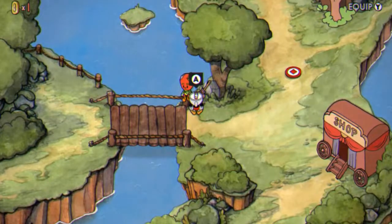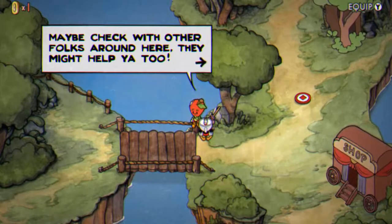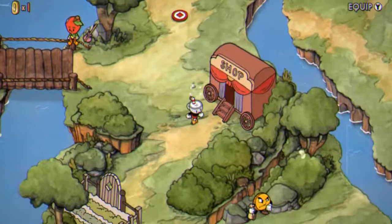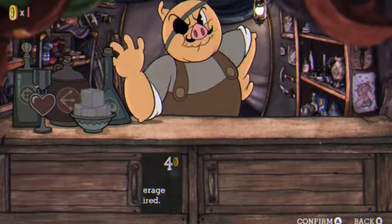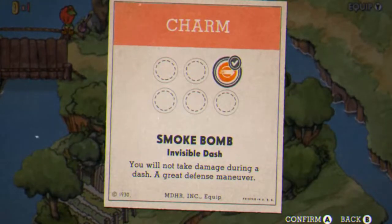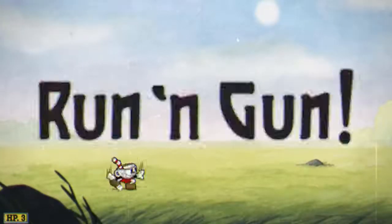You go over here and talk to this guy and he'll give you three coins — you start with one coin. Then you probably should head to the shop. You have a few options here. I've already purchased something, so I don't have any more options. I purchased a very defensive item — you will not take damage during a dash. A great defense maneuver. It just sounds like something I should have. And this is the first stage, which I have not been able to beat yet, because I kind of suck at these kinds of games.